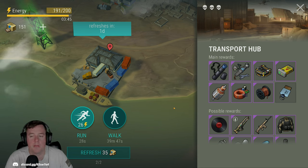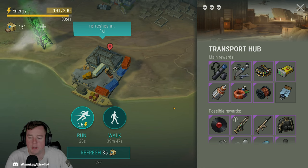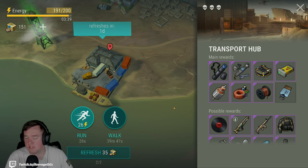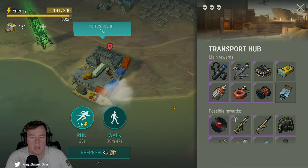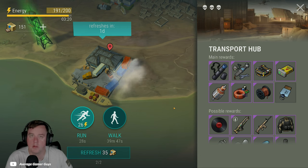I'll give overall commentary talking about what is in each crate and what you can kind of expect. Please keep in mind that these are single rolls for these crates — you can see a bit of variance, especially with some of the more top-end items. There is some consistency as I've opened a handful of these multiple times. We'll finish the video talking about our rankings and what we think about Transport Hub and which crate you should select each time you visit.